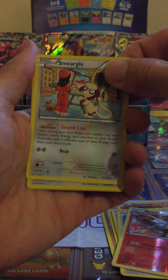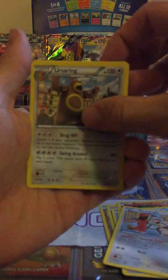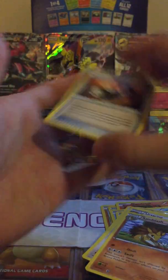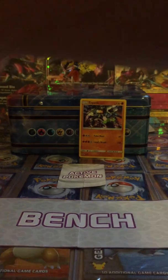Of course, Braixen's white cards don't actually mean anything because it was before they swapped over. An Ursaring, Sandslash, and Heavy Boots. So the Braixen is not actually a rare — that's a shame.